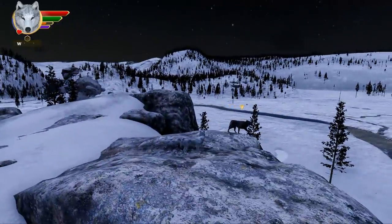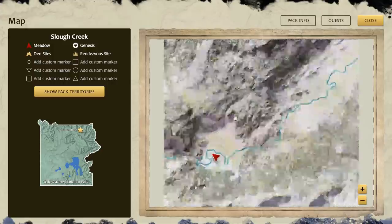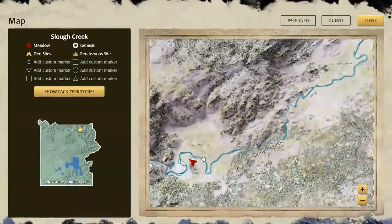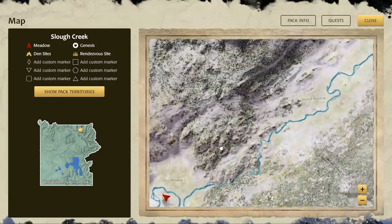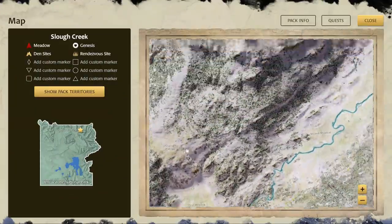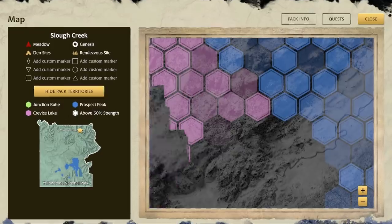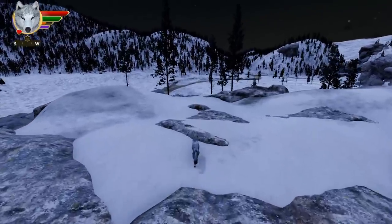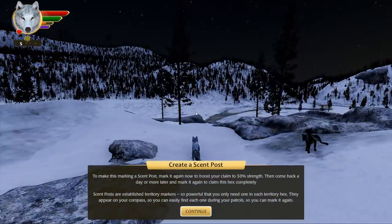Let's take a look at this map — oh my gosh, there is so much more room here! There are two meadows, a lake, and a grassy plateau. This place is huge! There are also other pack territories — we're going to be working up against Prospect Peak and Crevice Lake Pack. Isn't Genesis from Prospect Peak? It seems very fitting that he guided us here.